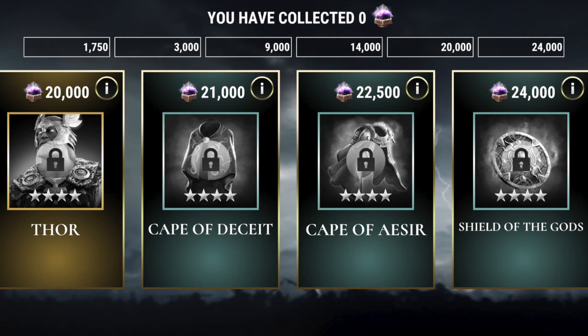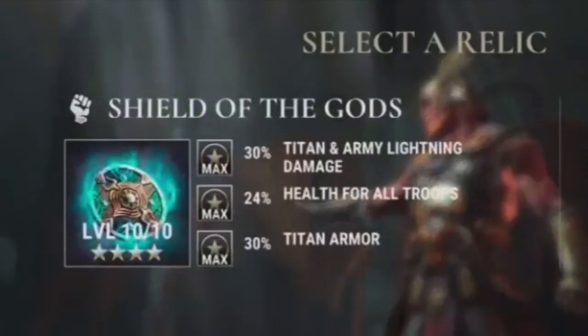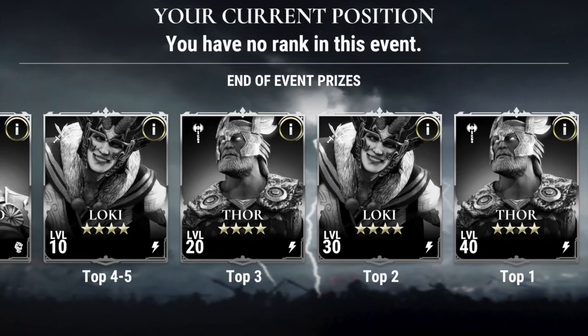We then switch over into the Platinum tier, which kicks off at 21,000 souls and goes all the way to 24,000. This includes the Cape of Deceit and the Cape of Aesir, both 4-stars, and the 4-star version of the all-new Shield of the Gods. The Shield of the Gods at level 10 as a 4-star does 30% titan army and lightning damage. Comparing that to the 3-star which starts at 15%, the 4-star starts at 20% and gains 10%. The next two skills are: health for all troops at 24% and titan armor at 30%. On the 3-star, you're probably around 12% health and maybe 20% max for the titan armor.